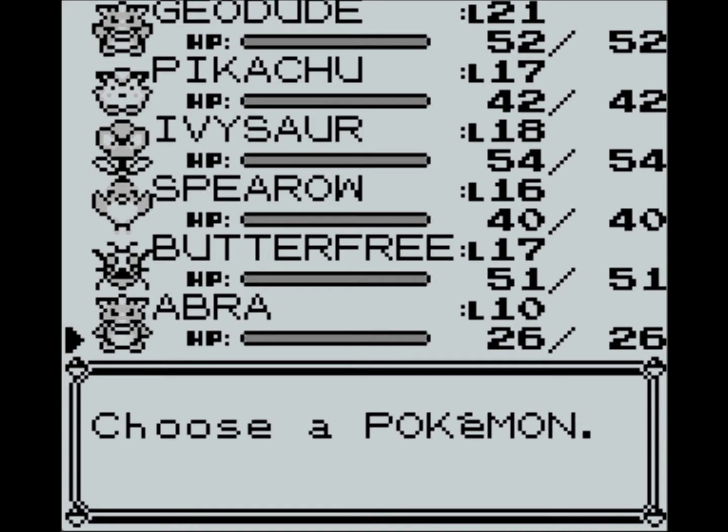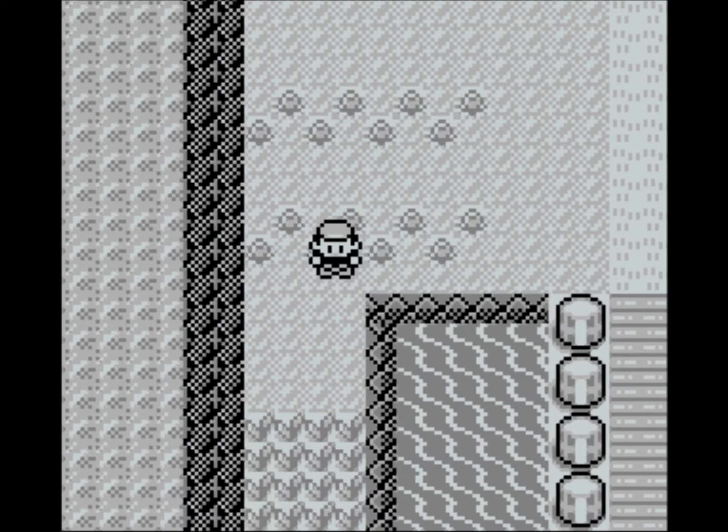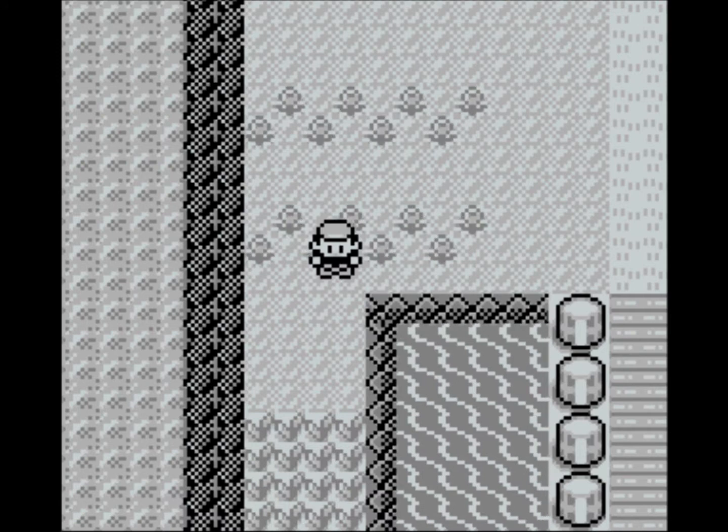Let's get on with the Mew Glitch. What we want to do is go to the spot that I'm at right now, and you want to press down and pause at the same time, like this.